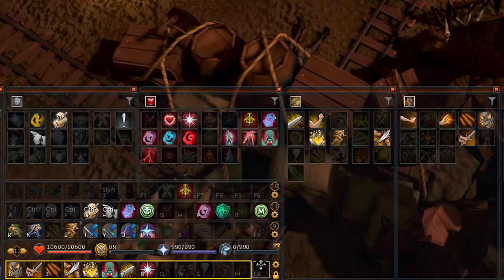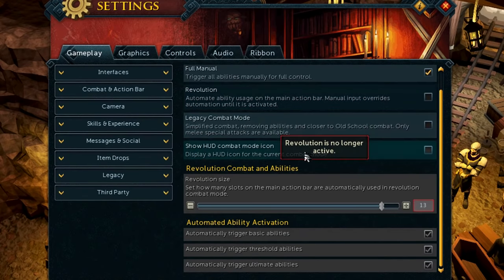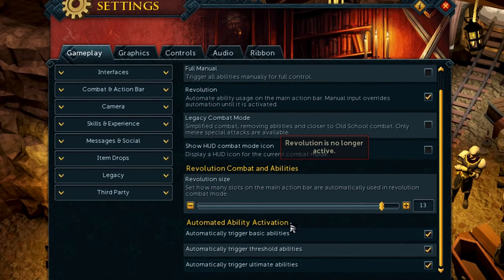On PC it's very similar — you have to click the lock to unlock your action bar and then drag and drop abilities. To turn on revolution mode, click the settings wheel, tick off revolution, and tick off all types of abilities including ultimates to be activated automatically. Once you've set it up once you'll never have to touch it again.